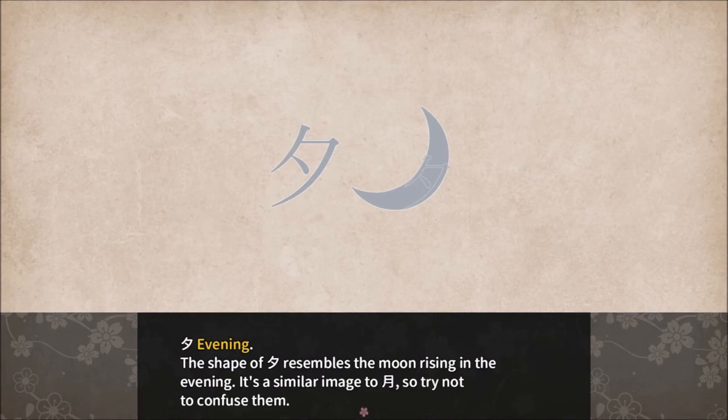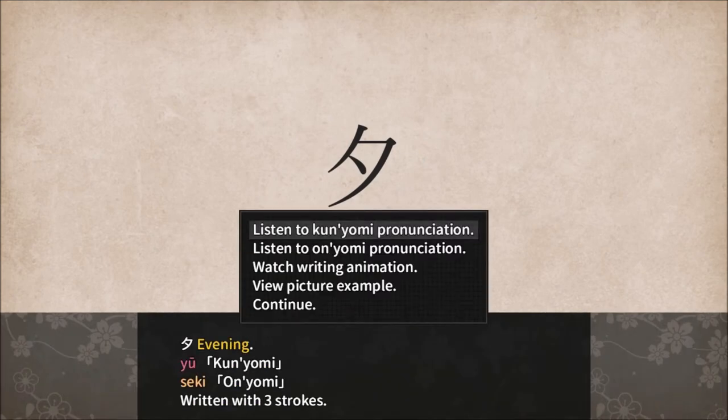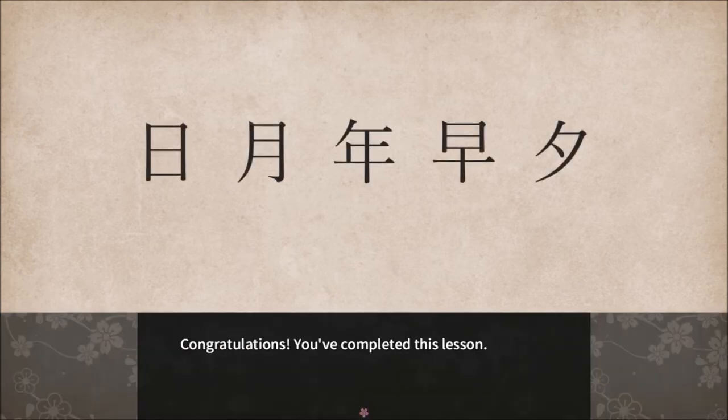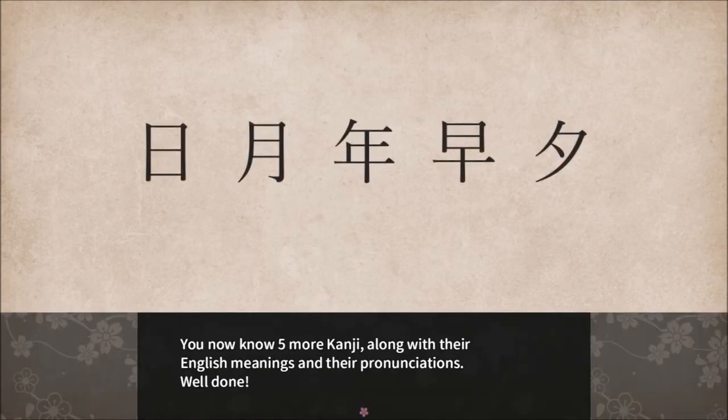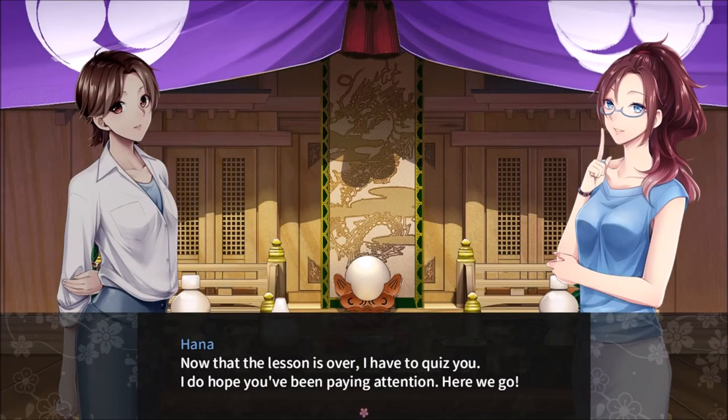The shape of evening represents the moon rising in the evening. It is a similar image to moon, so try not to confuse them. Congratulations, you completed this lesson. Now you know five more kanji along with their English meanings and their pronunciations. I'm going to fail the quiz, but I should be okay in the combats. Now that the lesson is over, I have to quiz you. I do hope you've been paying attention. Here we go.